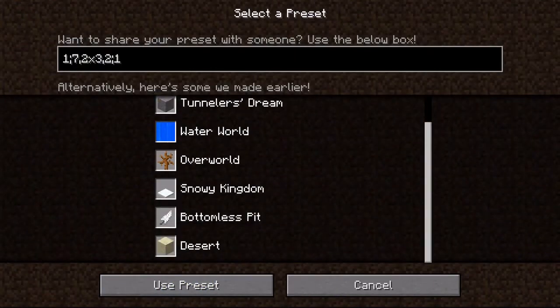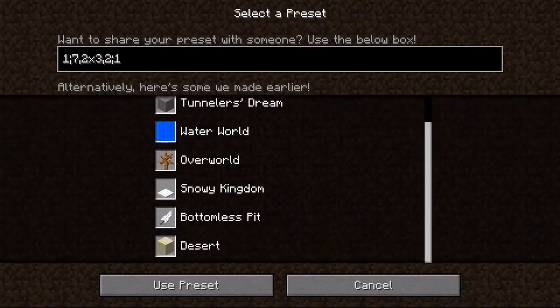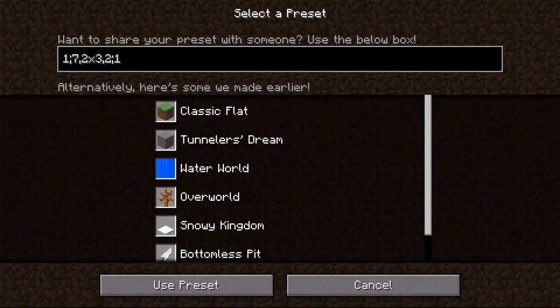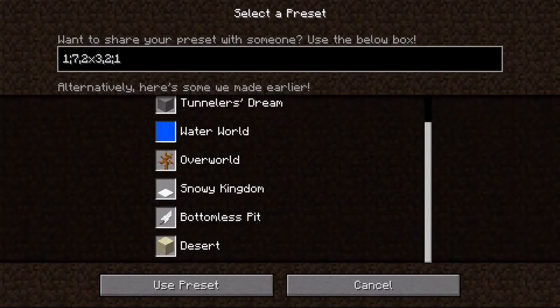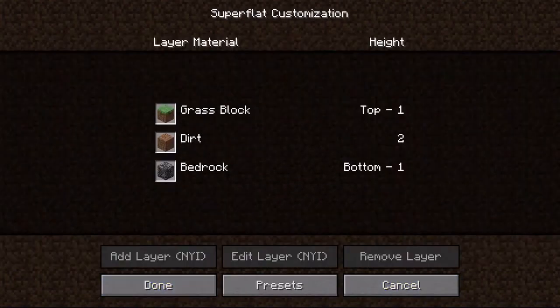Then you have presets here. It says want to share your preset with someone, use the box below. Alternatively, here are some we made earlier — so I'm assuming these are like templates for maps and stuff you can generate. So bottomless pit — let's select, done, new world.